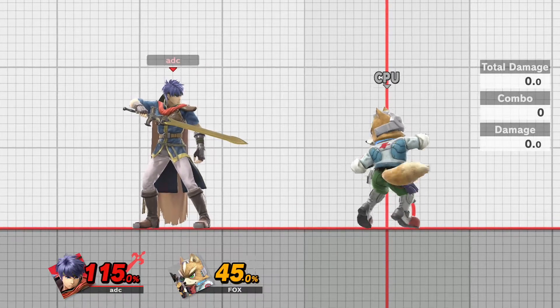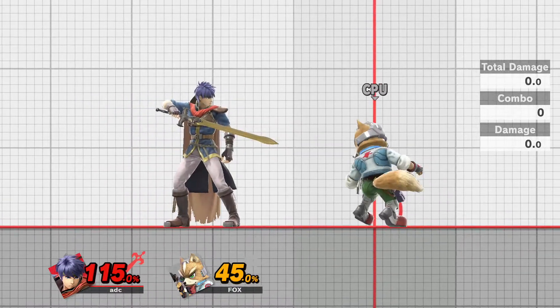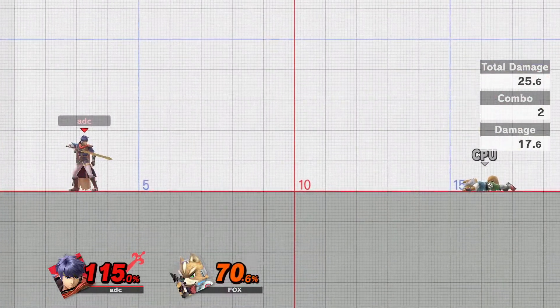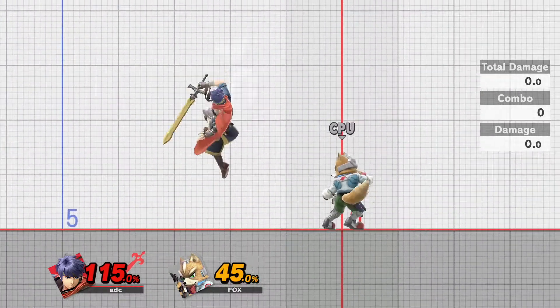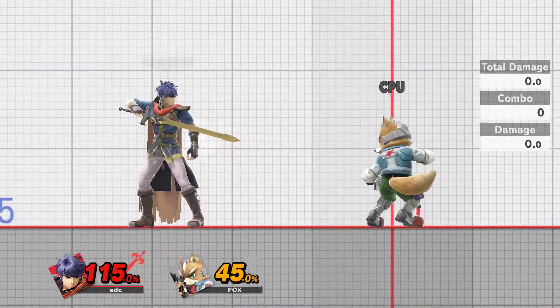However, something notable about Ike's Nair is that you don't have to be point-blank to get that max damage follow-up. Here we see a tipper Ike Nair leading into the same follow-up, doing the same amount of damage from a farther range. Now it's pretty easy to look at this and think you're just doing it from farther away — what does that actually matter?